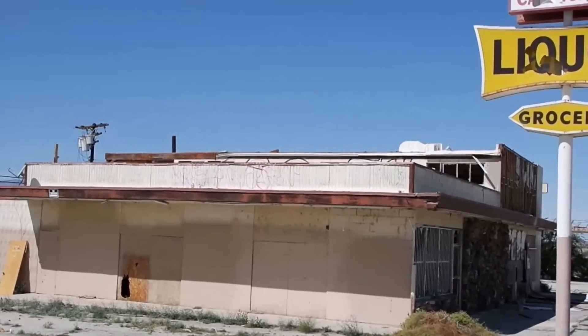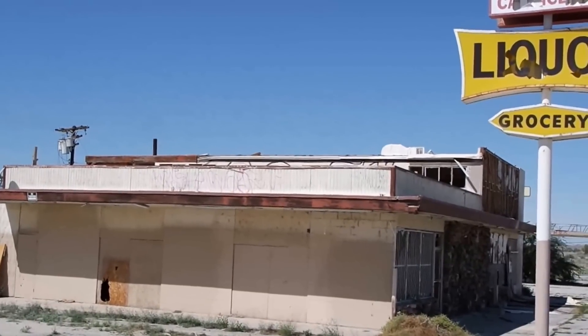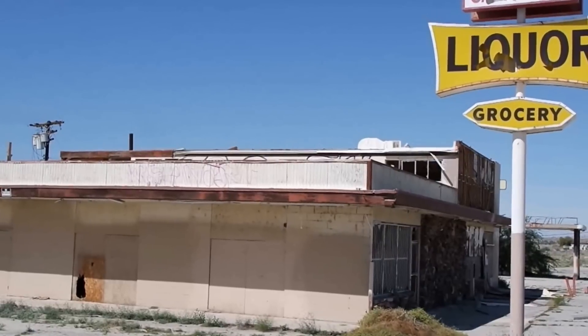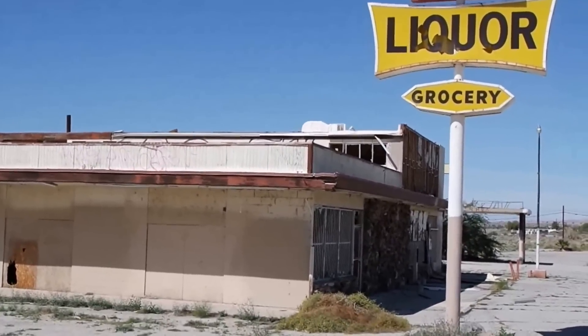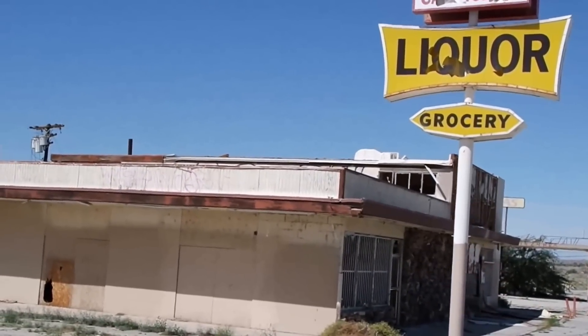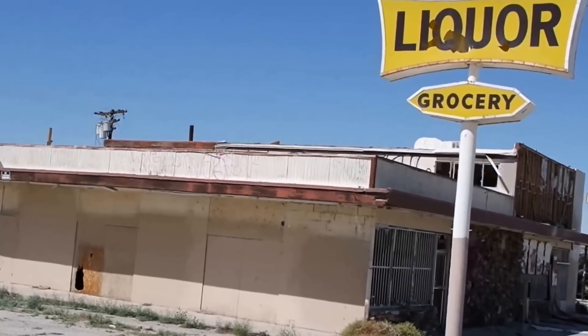We're over on the north end of the Salton Sea and we've made another stop here on our GTA 5 adventure tour. We believe that this building here is actually where in the game Trevor has his meth lab.